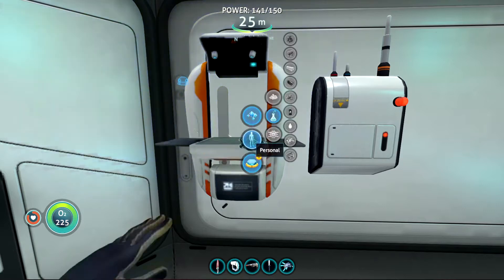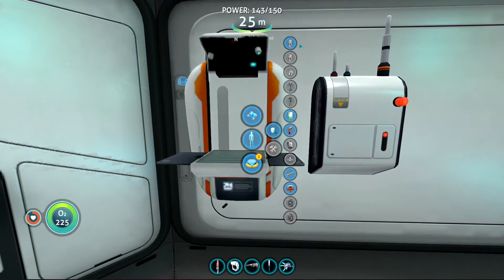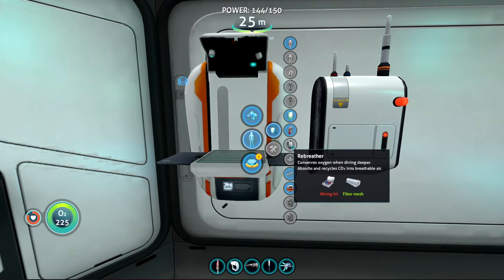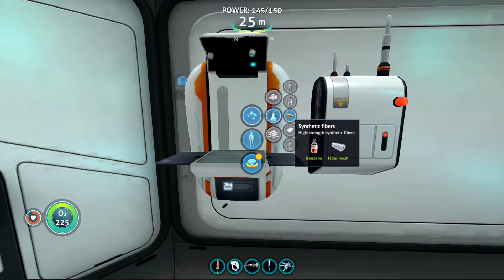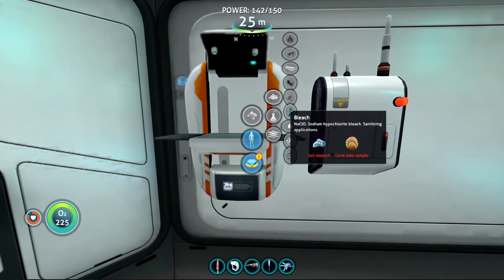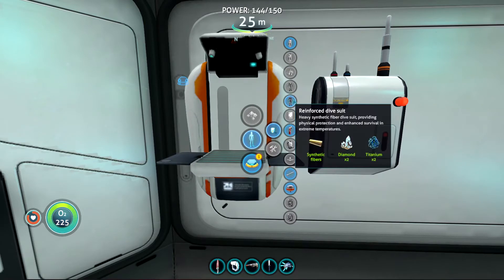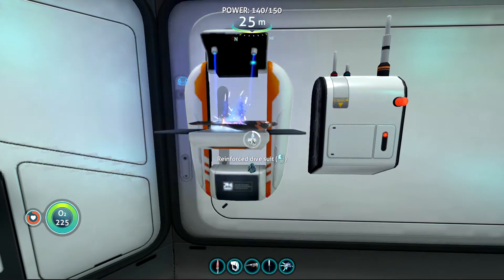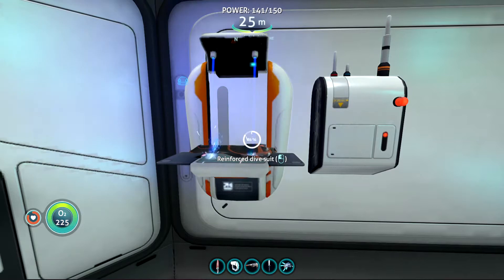Since we don't need to worry about radiation nearly as much, let's switch out our radiation suit with the reinforced dive suit, which will of course make it so that if something tries to take a bite out of us, it won't hurt us nearly as bad — preventing us from getting our respawn, which we have been so happily avoiding thus far in the game.